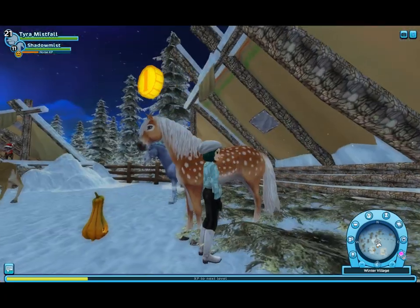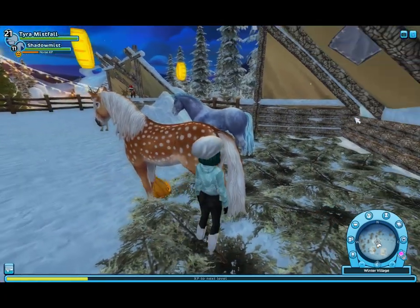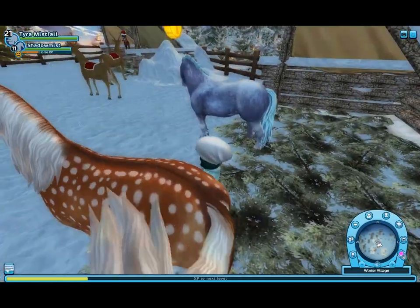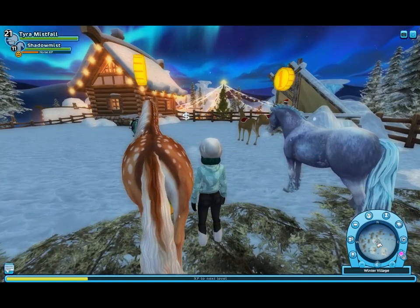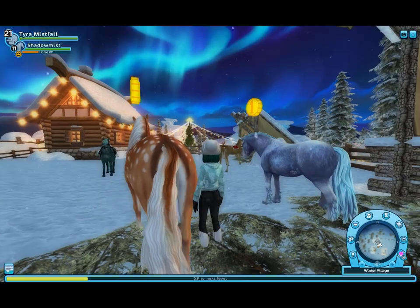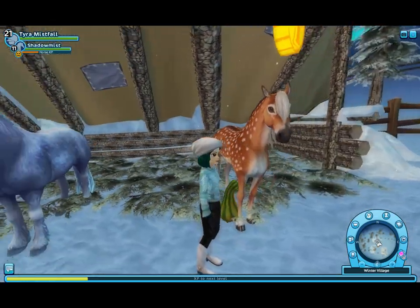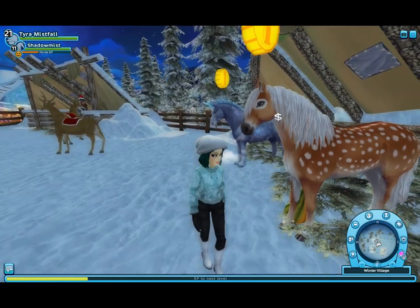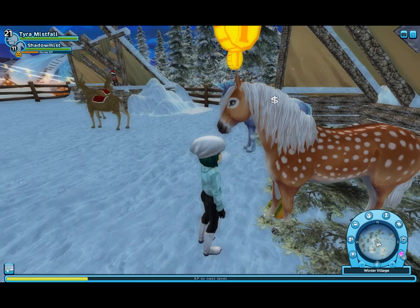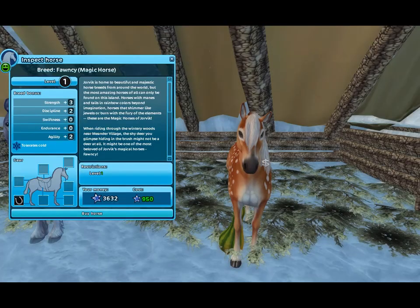It has the little cloven hoofs — or split hoofs — like a deer has. I think it would have been really cool if the horse had antlers, but apparently Star Stable would have issues with adding antlers to horses, which is a shame because I was really hoping for a horse with antlers. But the colouring is kind of spot on — it really does look like a little deer. I'm not sure if I want to get it or not, but it's very cute and I like it a lot more than I was expecting to.